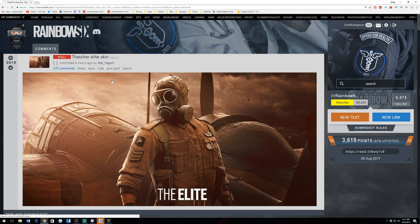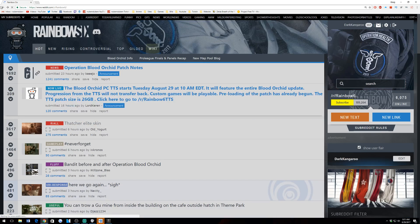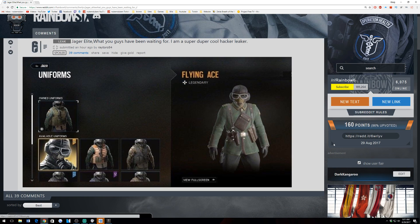There is also a Thatcher elite skin that was found earlier by Old Yogurt, and that one seems more realistic. But if this Jäger Elite is real, I will be giving away five of them.